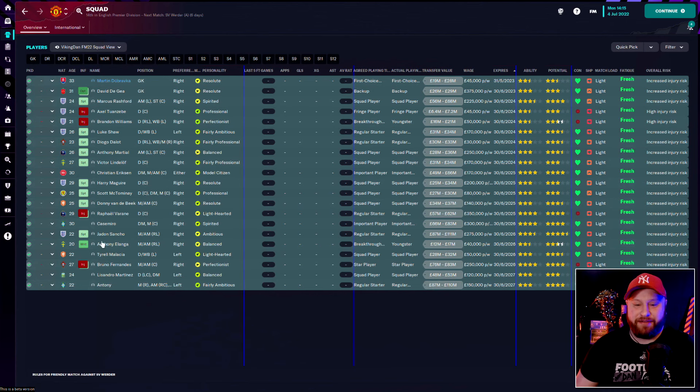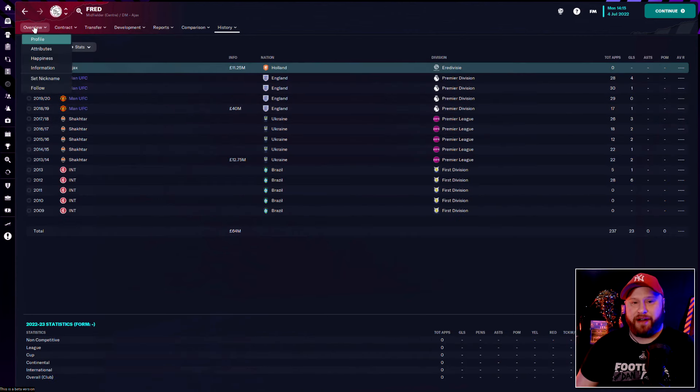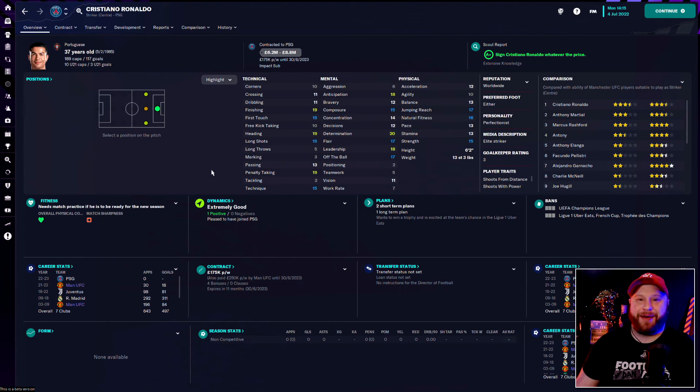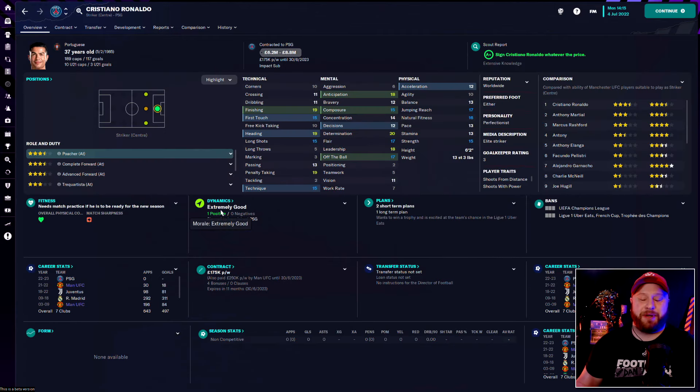About a week later, with our now 21-man squad, we've moved a few players on. Fred is now an Ajax player — he went for £11.25 million. Quite surprisingly Aaron Wan-Bissaka joins him at Ajax for £12.5 million, a bit less than his value but worth cashing in before his contract runs out. And the big one — Cristiano Ronaldo is now a PSG player, joining Messi, Neymar and Mbappe. We are having to pay a bit of his wages but did get £5.5 million for him, which frees up a lot of our wage budget.